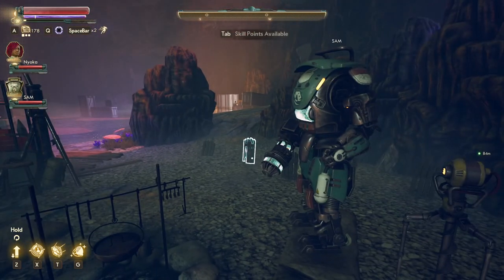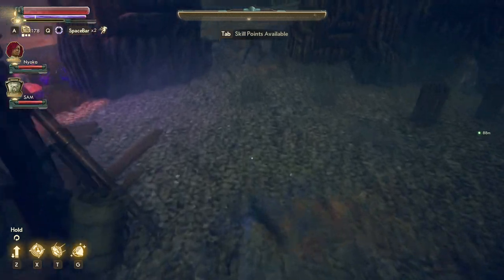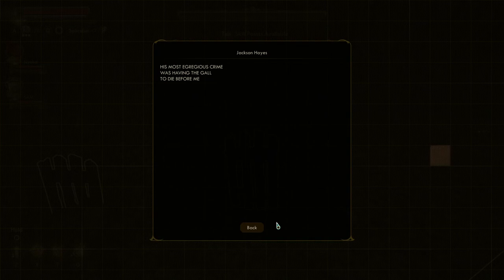All right, we've leveled up. And this is where she has decided to put the bodies. Right here we've got Clara Hodges — the closest thing to a sister that I ever lost. Jackson Hayes — his most egregious crime was having the gall to die before me. Anders Watsworth — between raptodons and women, he died doing what he loved. Chasing tail. Rebecca Hodges — at the very least, you came back to us in the end. And Opal Obliette — one of the very few who deserved better.